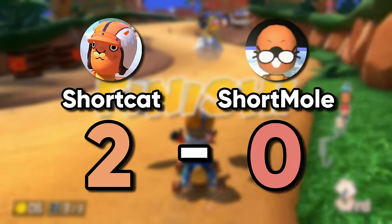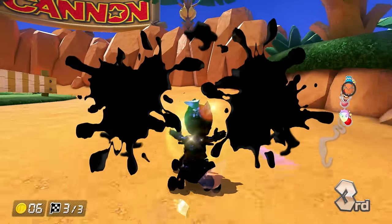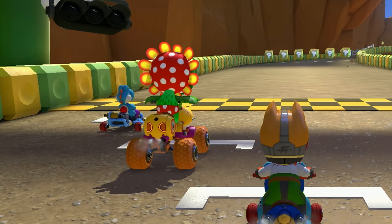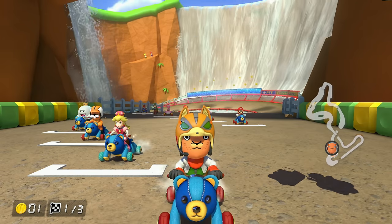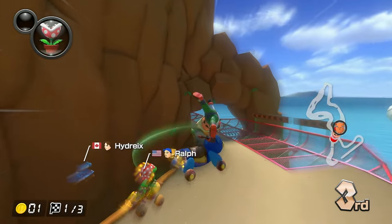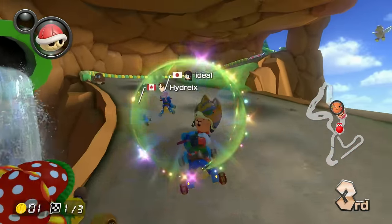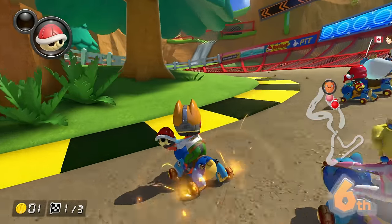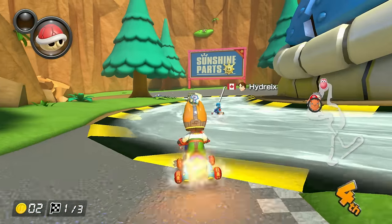That is a tall combo. I feel bad for Short Mole and Short Alien right now. Maybe they just had a few unlucky races. Short Mole is clearly doing well and Short Alien has to be a good player with how much VR they have. I'm going to let them team up — one lives inside the earth and the other lives far away from earth, and it only makes sense for them to team up against someone who lives on the earth: the cat.